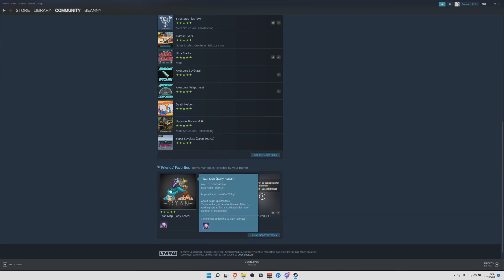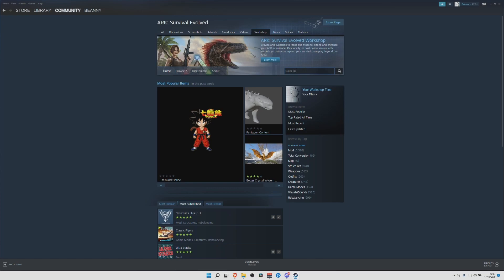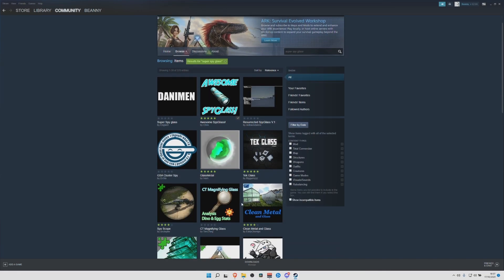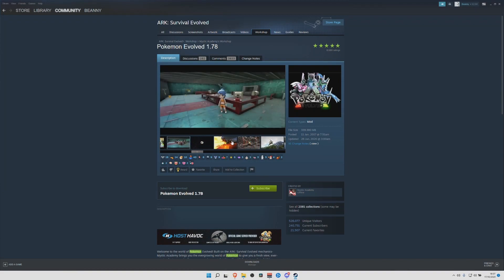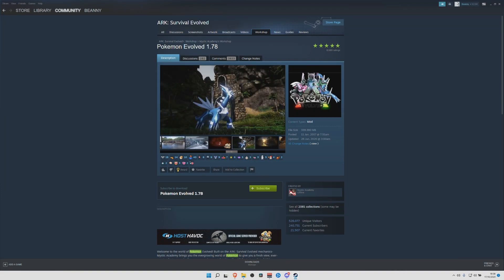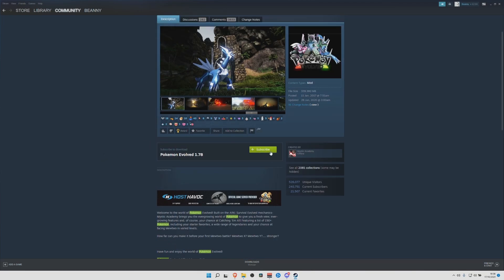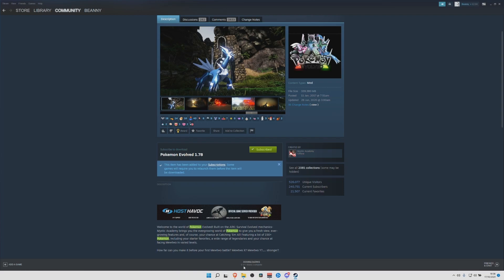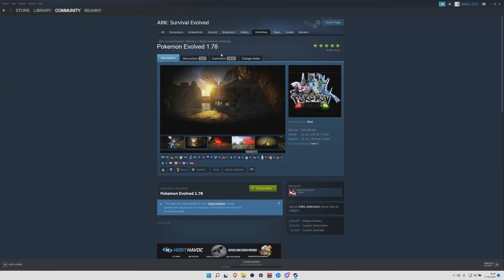The mod I actually want to look at and download is the Titan map, but I'll show you a different way first. If you want to search for a mod, you can just type it in. For example, let's search 'Pokemon' — there are a couple of Pokemon mods here. Pokemon Evolved 1.78 brings Pokemon into ARK, and it is insane; we are definitely going to subscribe to this. To install the mod, you just hit Subscribe, and as you can see down in the download section you've got zero of one — something is downloading right now, which is the mod we just clicked.